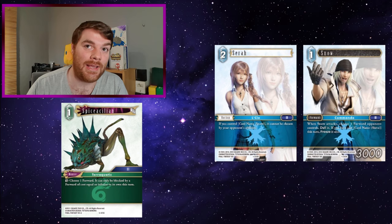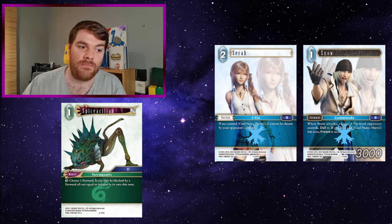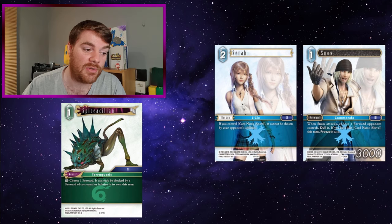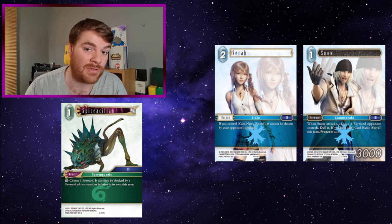Sarah and Snow - Snow is again able to swing under. If your opponent does have a forward that can block Snow, you can use Snow's ability when he attacks to dull something out of the way. With Sarah on the field, Snow also cannot be chosen by opponent's abilities, so your opponent is limited in the ways they can get rid of Snow.